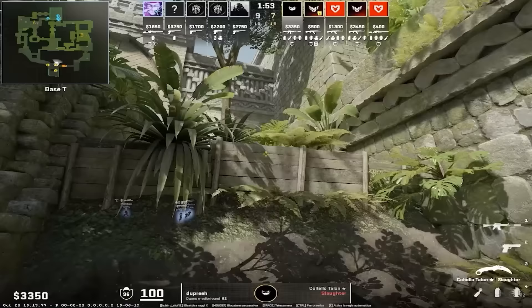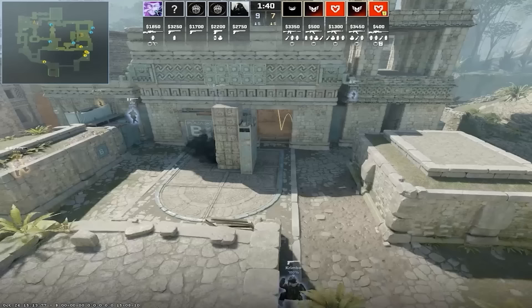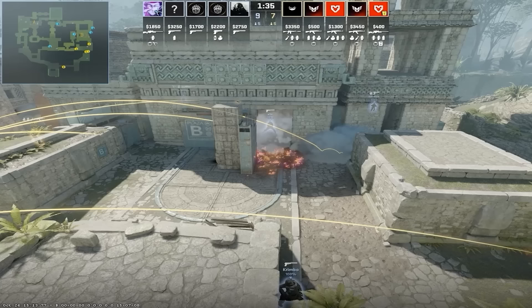Dupree smokes cave entrance from spawn. Heroic uses this smoke for doing a B pop, but it can be used in many other ways. Most often than not, there is a CT playing inside cave, and this smoke will lock them out as Heroic execute B and come up banana.